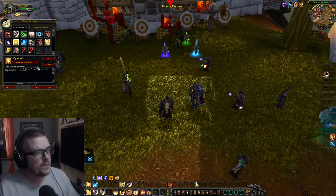Let me show that one in action. Pressing the opener: Divine Plea, Inquisition, Wings, Consecrate — and then you just pick whichever macro you're going to use. For example, now I have the single target macro again.